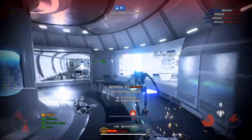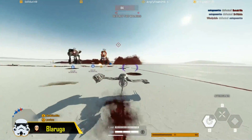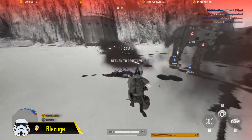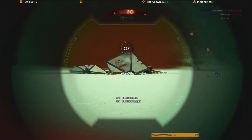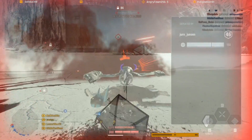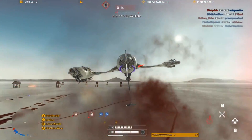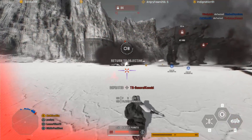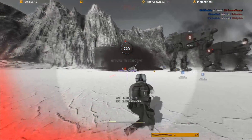At the number 2 spot we have Blaruga back on the show with a quite nice snipe. He actually takes a crate speeder, jumps up in the air, dismounts, and then mid-air snipes someone with a no-scope. It's a kind of trick shot I have never seen before in Battlefront 2, as there's usually not any heights you can jump off. But in this case, use the crate speeder, jump up, and pull off something like this. Very nice by Blaruga.